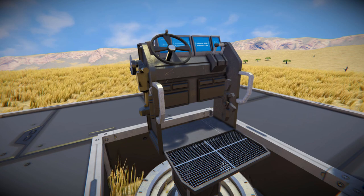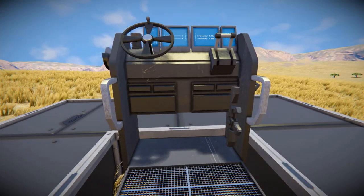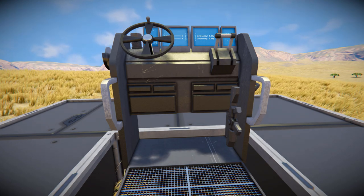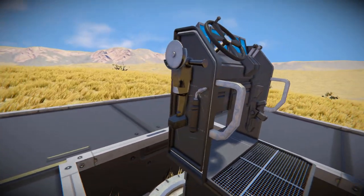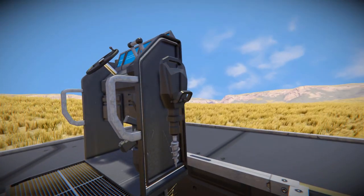The utility cockpit has a metal grid to stand on, as well as two little metal bars to hold on to for dear life when you're going crashing down the side of a mountain. There's a decorative gun that does nothing, and then as we move around the side, we've got a welder, a grinder, and on the opposite side, a drill.